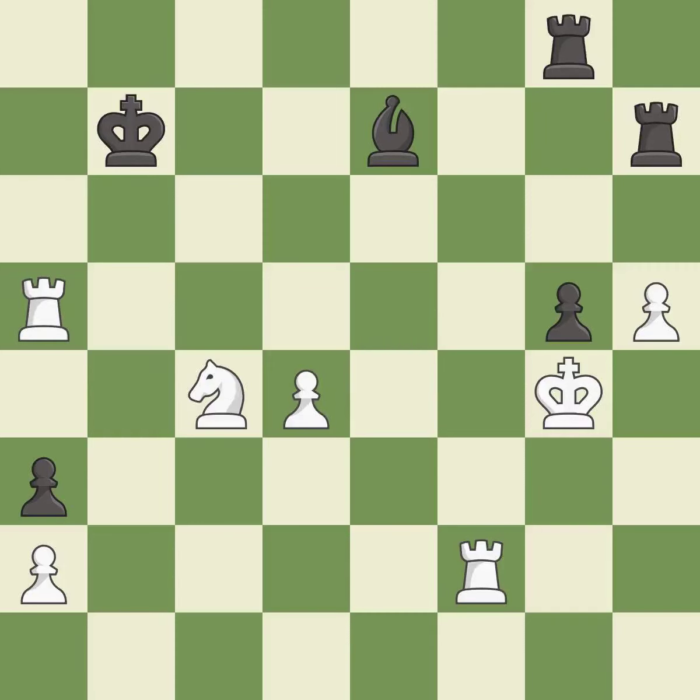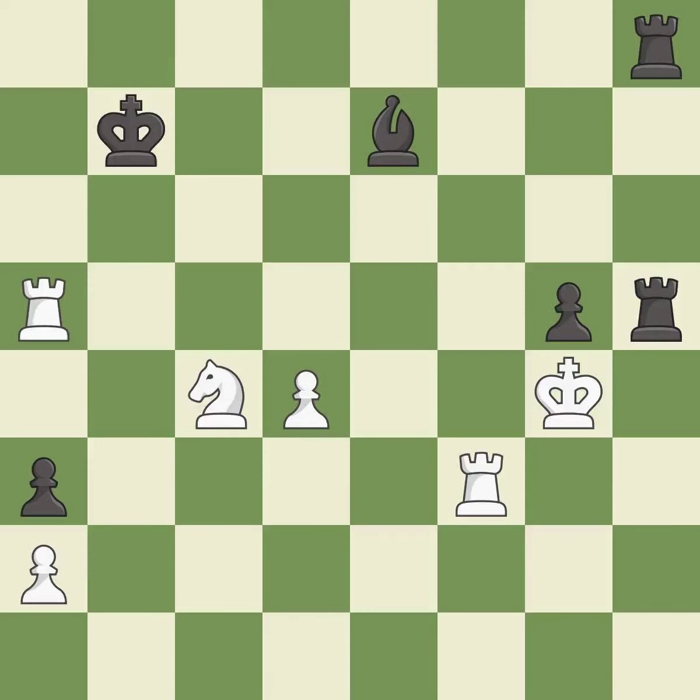That was a free pawn — it is excellent. The rooks are coordinated and powerfully doubled on the file — it is excellent. A solid choice — it is excellent. This is the strongest option — it is best.